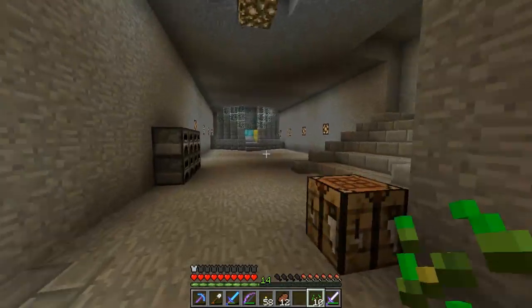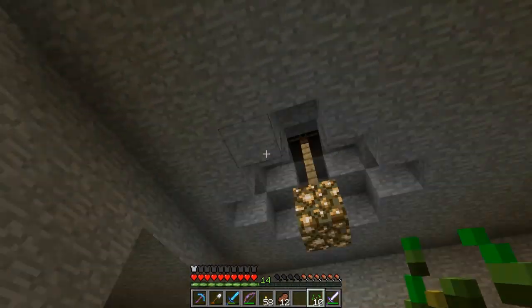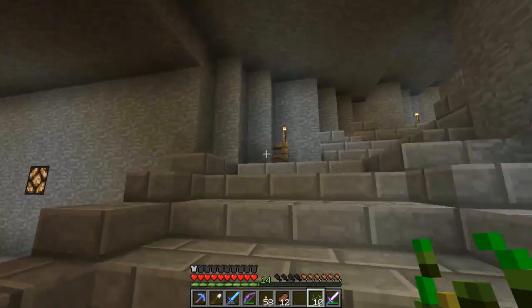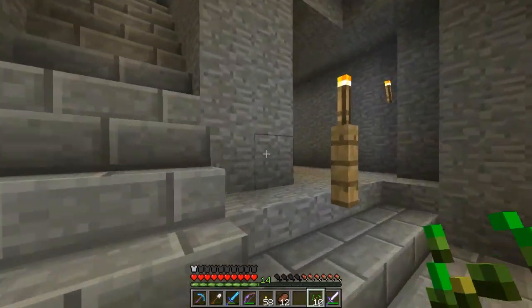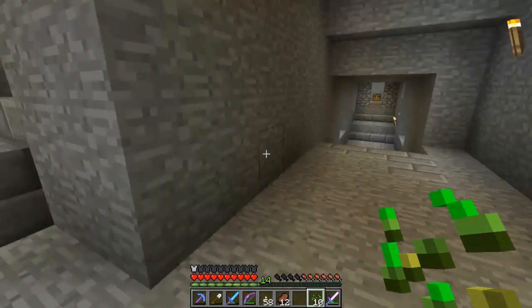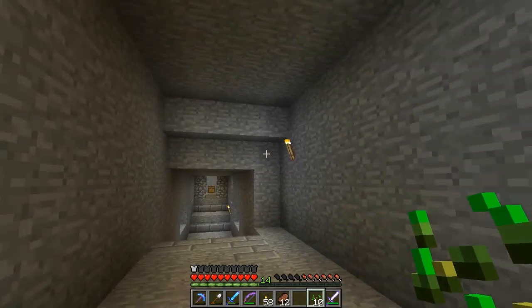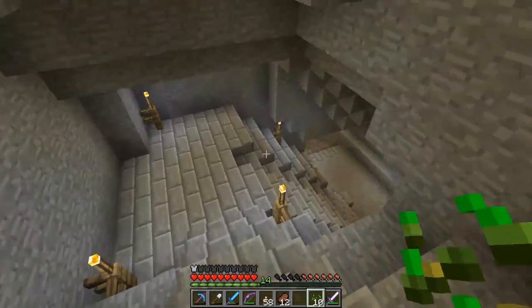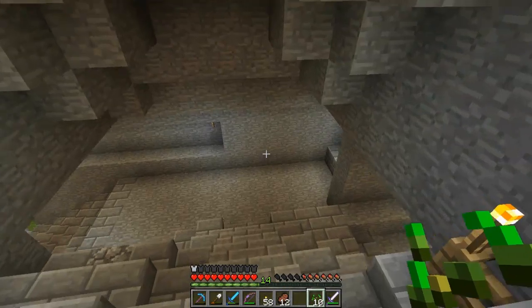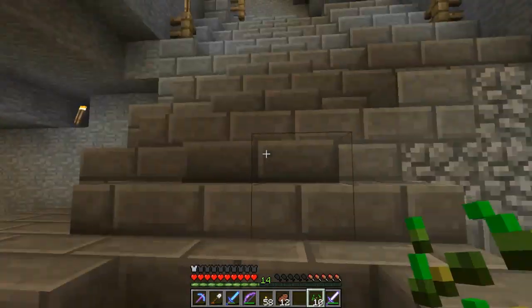You've seen my throne and my storage room — now it's time to see my fancy chandelier. Back there is my little animal farm, which is not automated. It's just four cages: chickens there, something else there, pigs there, and cows there. I don't know what to put in the fourth cage — there's no more mobs really. Maybe sheep. That is actually a good idea.